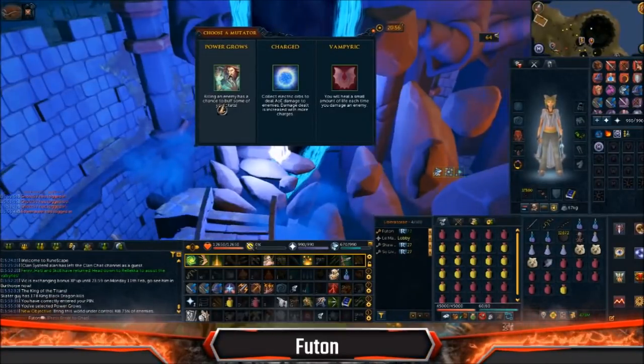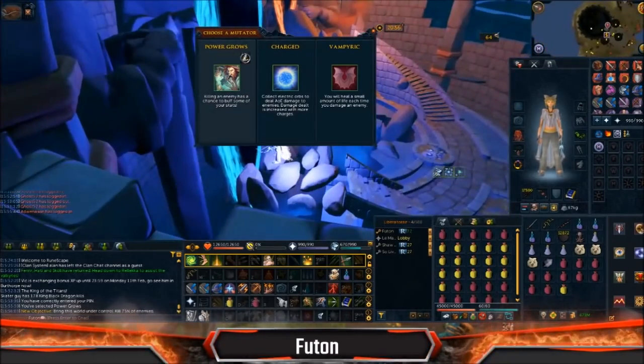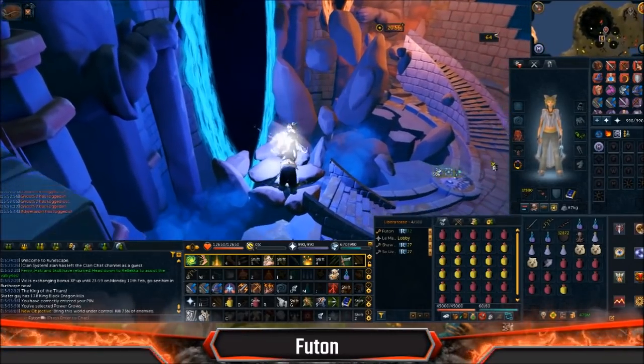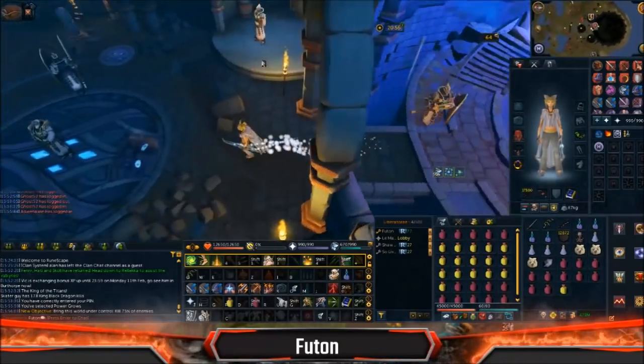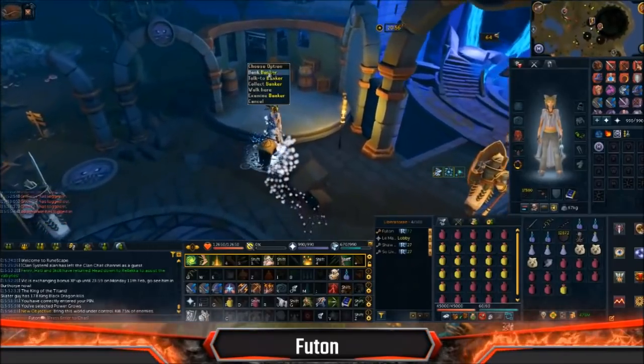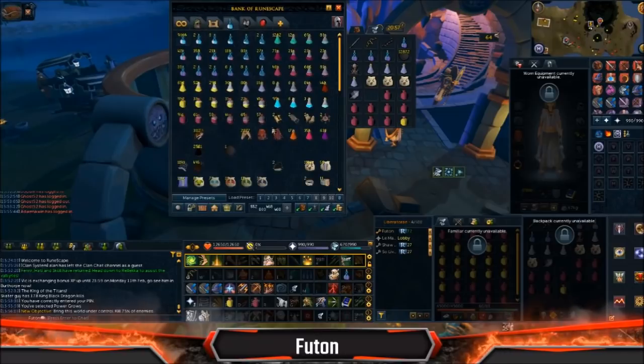Now that we're here at Shattered Worlds, you'll notice I do not have the Epic ability I thought I did because of the icon — these icons share a lot. So what we're going to want to do, just to make this a little bit safer, is Barricade. That's the key to the strategy. You want to have a shield that you can put up the most time on Barricade.